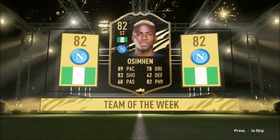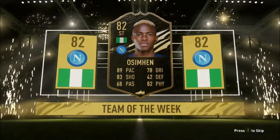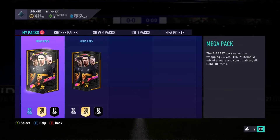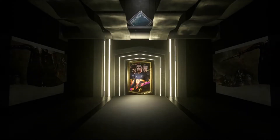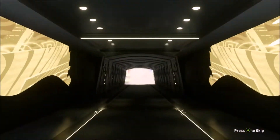89 pace, 83 shooting. His dribbling is a bit suspect and passing, but besides that it's a pretty good card — an 82-rated Oshiman, 99,000. He sells for around 13,000 coins. This kind of money helps so much honestly, especially when the market is dying because of the promo tomorrow.